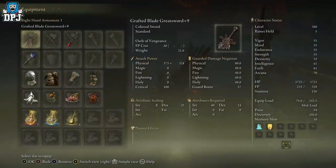But did you know the grafted blade greatsword also gives you a boost to discovery? It lasts 30 seconds and you can use it as many times as you like - it's really that simple. This requires 14 strength and 14 dexterity. Don't worry about what it scales with, because you don't even have to level this up. I've got mine to a plus nine because I like all my weapons at plus nine.